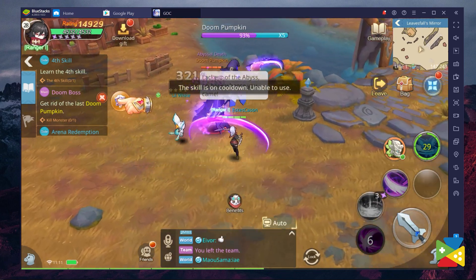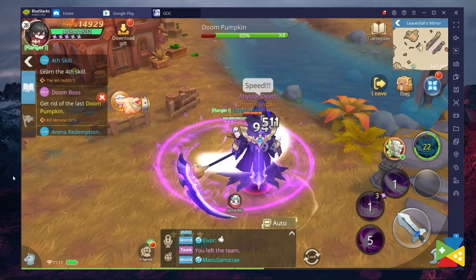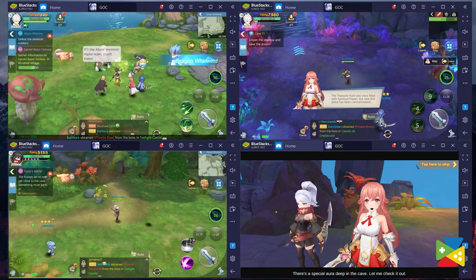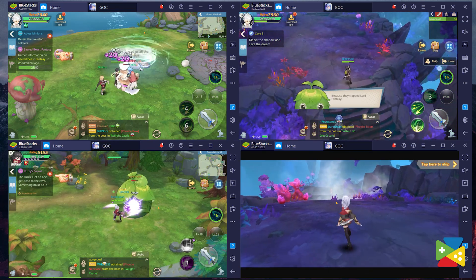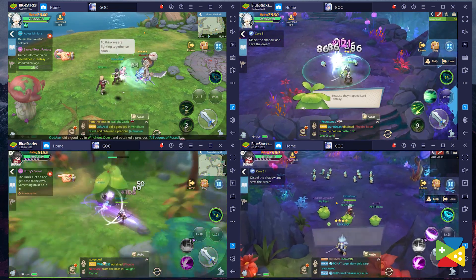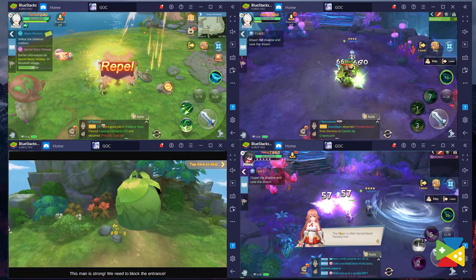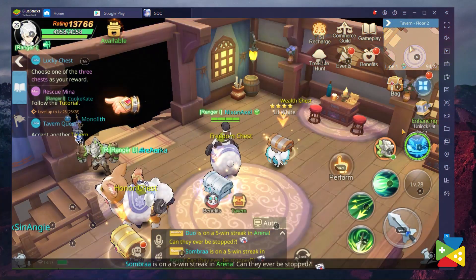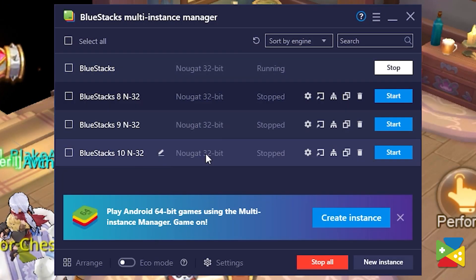As an MMORPG, you can expect to run into several tough enemies and challenges in Guardians of Claudia, which normally would require you to group with other players. However, if you don't have a lot of friends to play with and want to take on this challenge by yourself, you can use the Multi-Instance Manager. With this feature, you can create multiple accounts and access the game with all of them at the same time. Since the game has a lot of auto-combat systems, you can access the tough content using your group of accounts, activate the auto-combat, and simply watch as everything in your path gets destroyed. To access this feature, just click on the little icon on the right panel and create as many instances as you like.